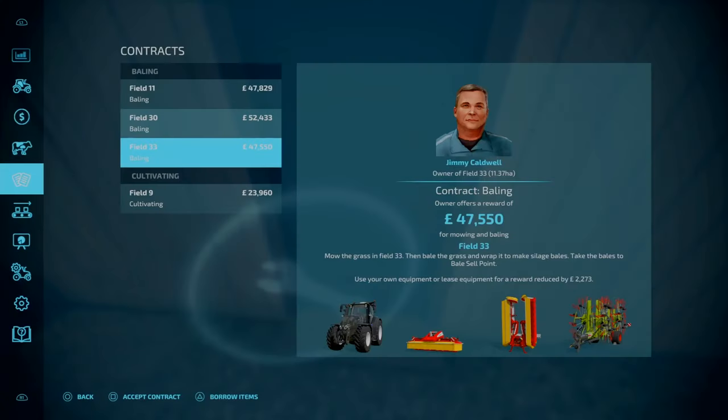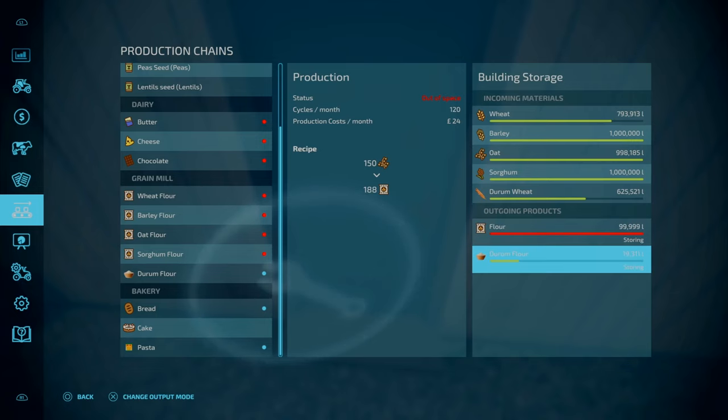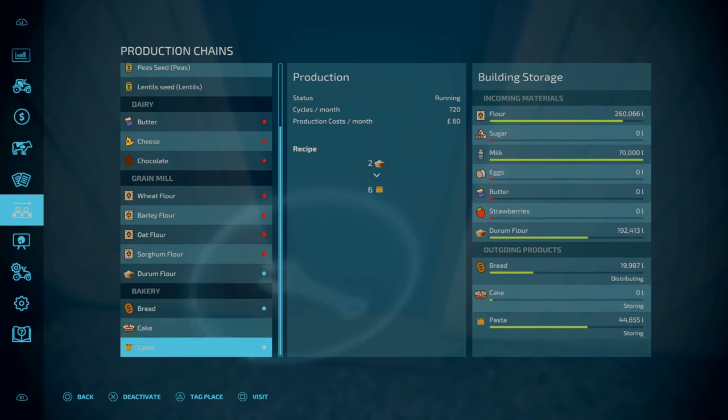Going into the production tab just over here - in terms of the capacities, you're looking at a million litres for your wheat, barley, oats, sodium and Derm Wheat. In terms of the outputs, it's 100,000 litres for your flour and Derm Flour. For Derm Flour, that can be transferred over to the bakery to get pasta.